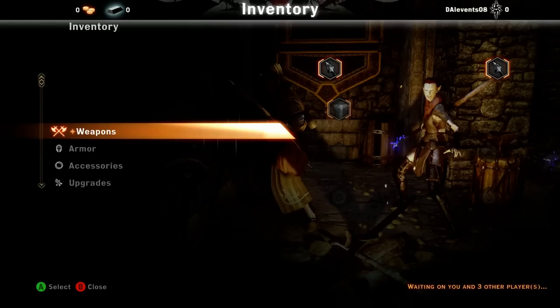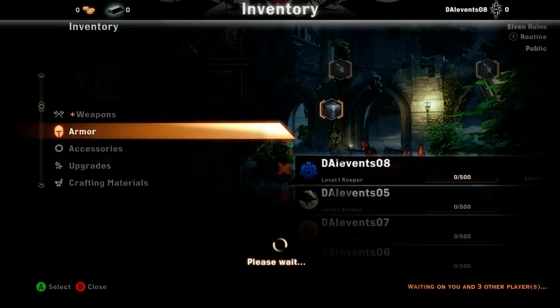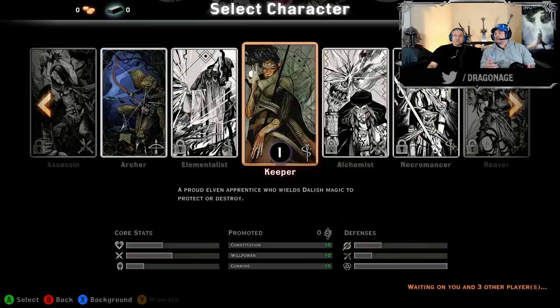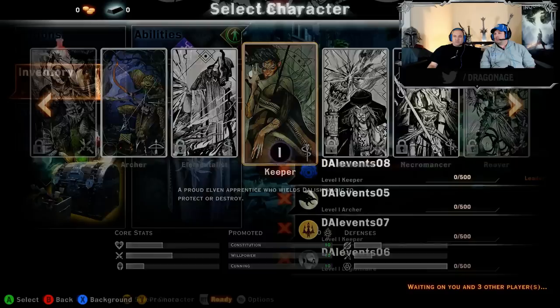Today we're playing with level 1 characters, because we want to show the progression — once you start multiplayer with level 1 characters, how do you equip them and level them up? The very first time you start in multiplayer, it's gonna give you a chance to pick your characters. You can see there are three classes that start you off, and we're going with the Keeper, with our new Lightning Staff equipped.